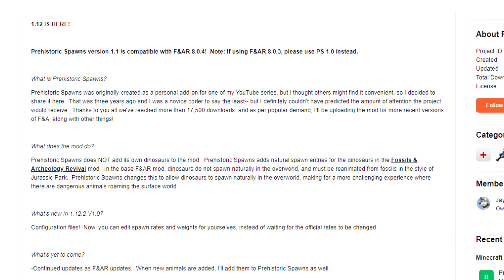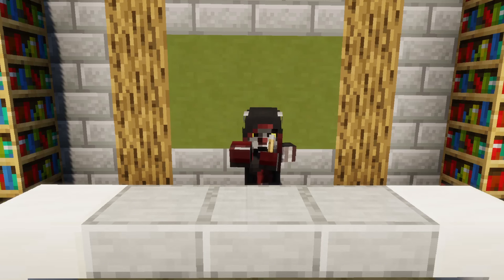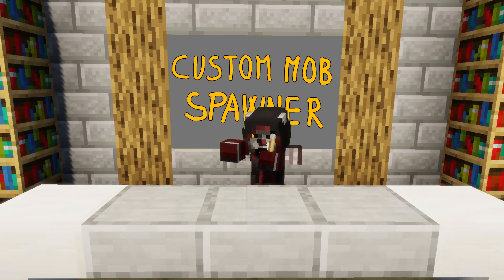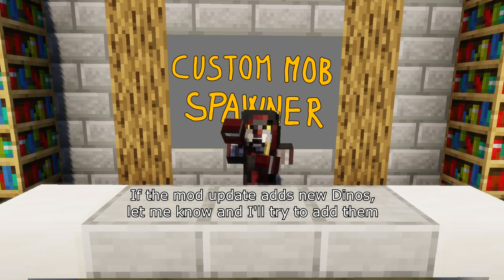Normally, you would use the Prehistoric Spawns addon to get dinosaurs to spawn. The problem with it is that it doesn't support non-vanilla biomes. So I've said forget it and instead used Custom Mob Spawner. This means that I can define in which biomes each dinosaur should spawn, including Biomes O' Plenty biomes.